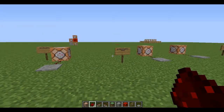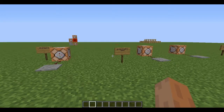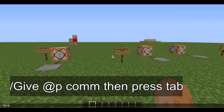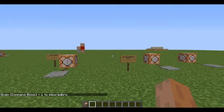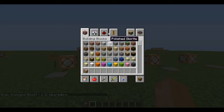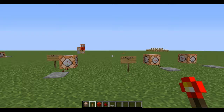The first thing you need to do is get yourself a command block. Go ahead and type /give @p command_block and then press tab, then space, then one. That will give you one command block. You'll also want to get some redstone — you can get a redstone torch, a redstone block, redstone dust, or a pressure plate. It doesn't matter as long as you can power the command block.